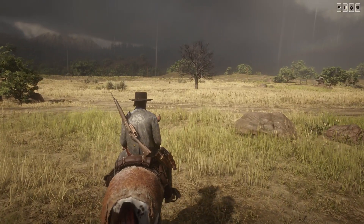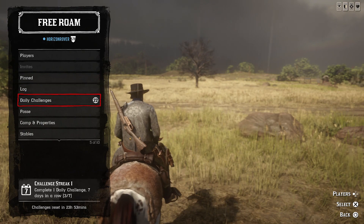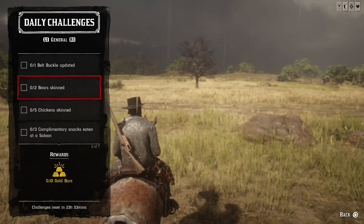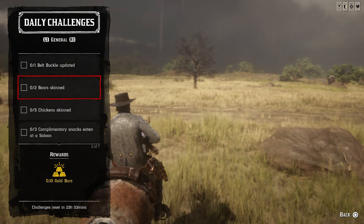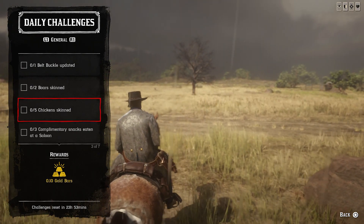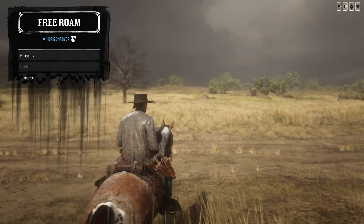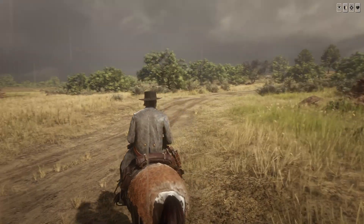You can also update your belt buckle in the wardrobes in your camp, at the tailors, or in the general stores. The next daily challenge is two boar skinned — I'll show all the locations after the list of challenges. Next is five chicken skinned.